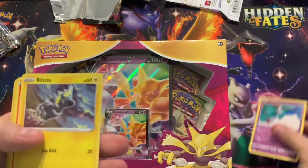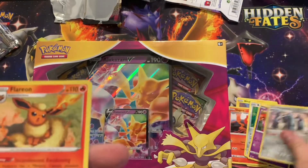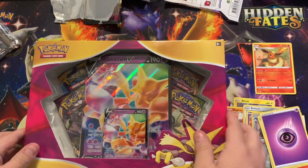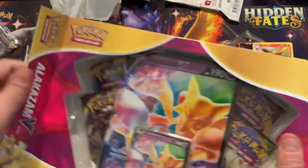Getting straight into it — reverse Metagross to a non-holo Flareon, rip. See if there's anything better in the Alakazam box.